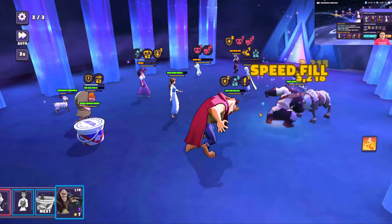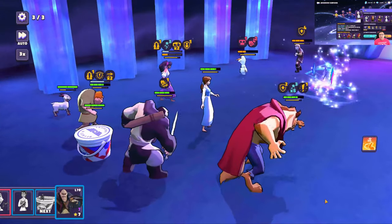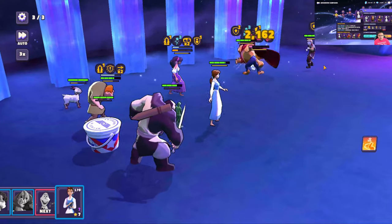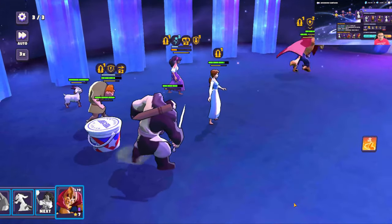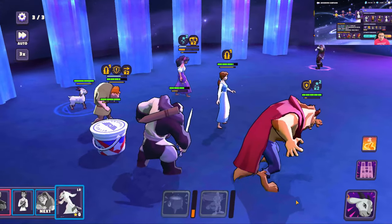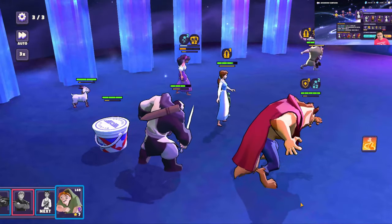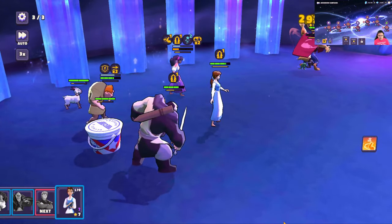Remember: do not use Quasimodo's first special, as that will make him use protect, and you don't want that on him. You want to keep him alive since he can't take as much damage as Beast. Once you get rid of Anna, go for Elsa and then Sven, then you have Kristoff, Olaf, and the other character. Usually that last character is pretty much gone by that time once you've done the taunts, since he doesn't have as much health as the other Frozen teammates.